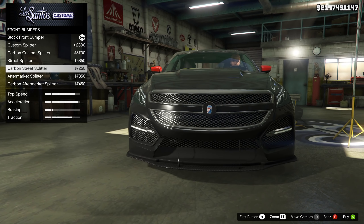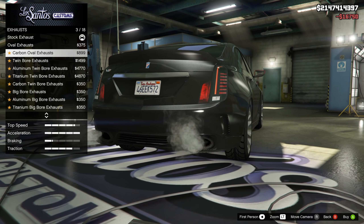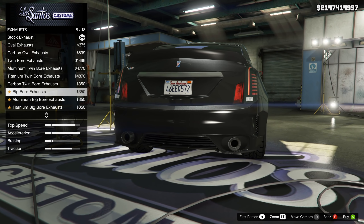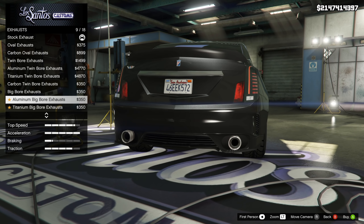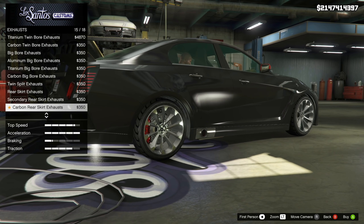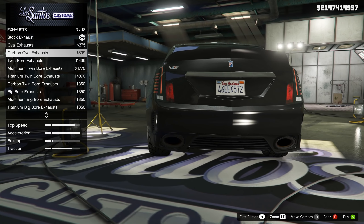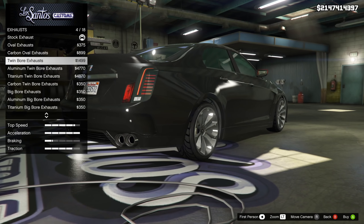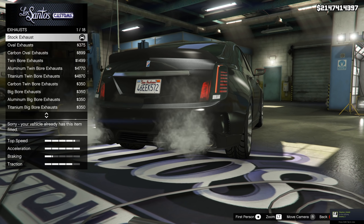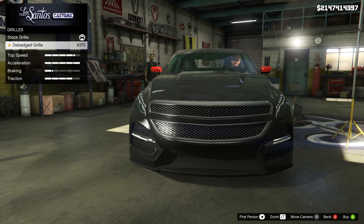The first unique thing you can modify is the bumpers. There are custom splitters, carbon variants of each one, street splitters, and aftermarket splitters. If you wanted to give it more of a racer street vibe, that's certainly what you could go for — it definitely makes it look way more aggressive. After that, it's exhaust options. They always have one or two categories with an abundance of options, and for this vehicle it is the exhaust category — 18 options. Some exit on the skirt of the car instead of in the back where you'd traditionally see the exhaust. Again, 18 options for exhaust — that seems like overkill, but at least you have plenty of choices.